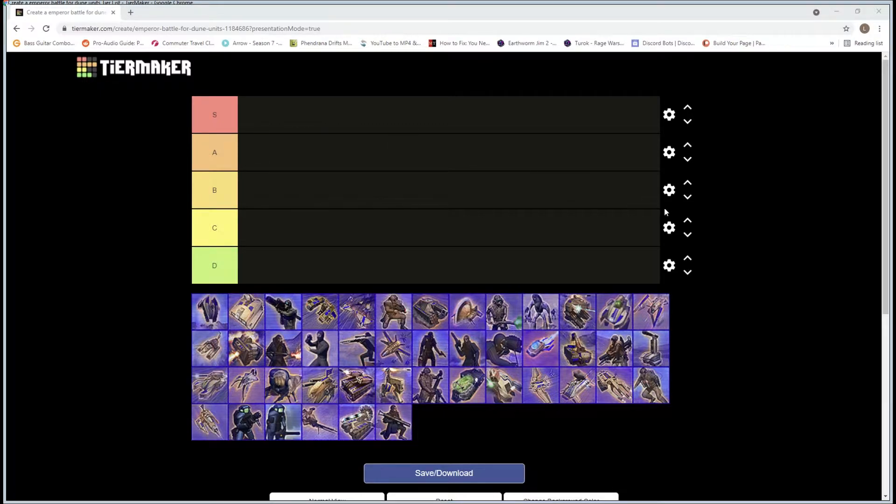S rank is just best, then A, B, C, and D is crap basically. There are units missing like the harvester — it gets you money and doesn't attack — same with the carryall. This is primarily just the units designed to attack, and we'll go through them, tell you what they do, and place them. Starting up we've got the Ordos AA Mine.